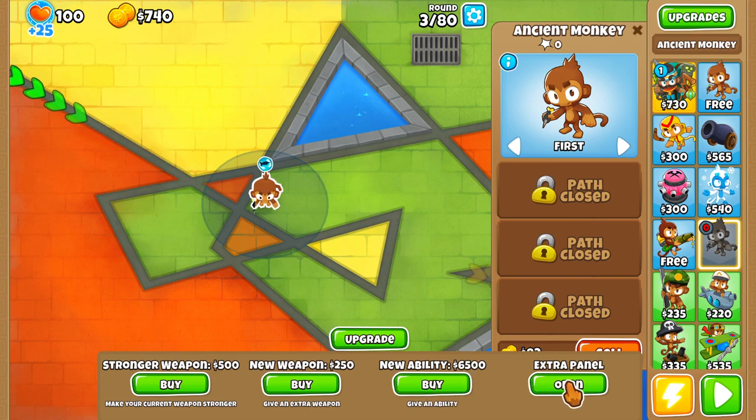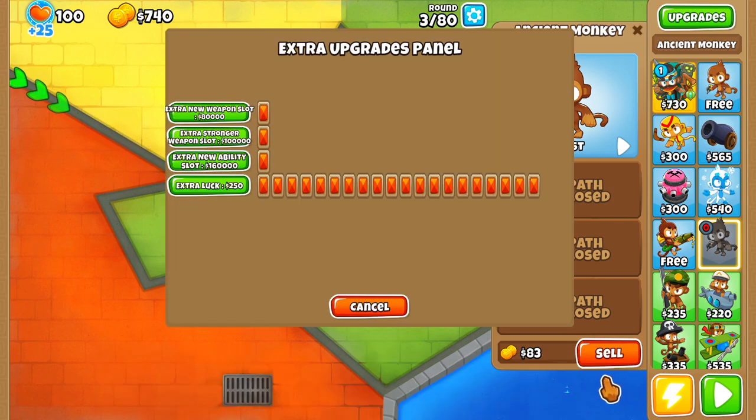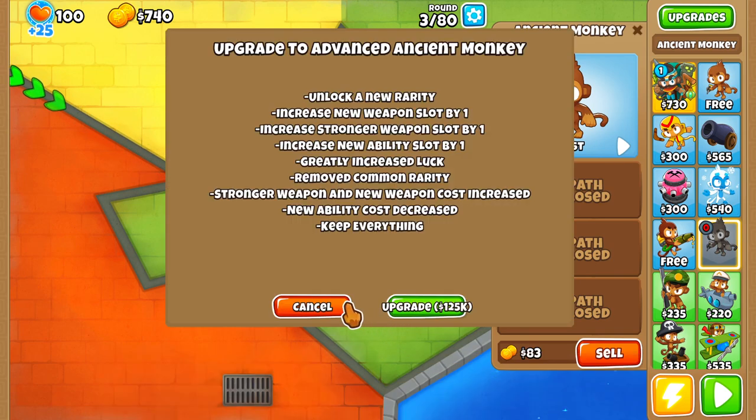As you can see here, things are a little bit different. So you have stronger weapon, new weapon, new ability, and now we have an extra panel here. So you have an extra new weapon slot, extra stronger weapon slot, extra new ability slot, and extra luck. This got obviously a pretty sizable money nerf.